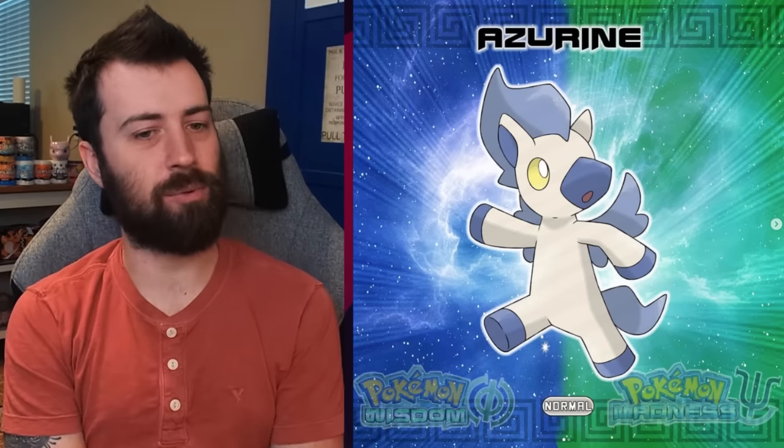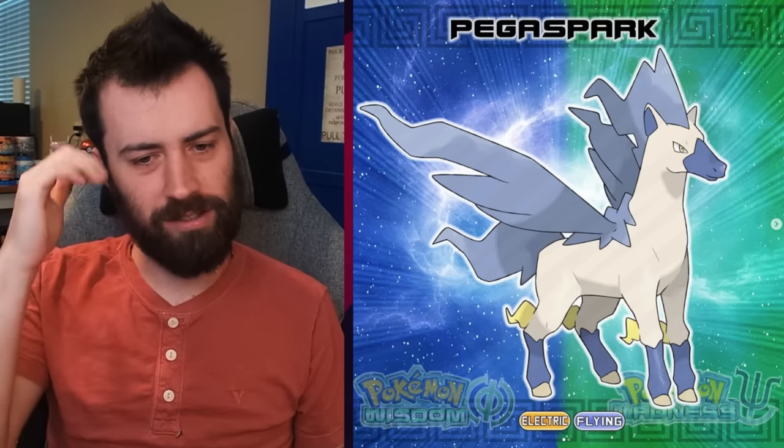Next up, we have Azurine the pony Pokémon, and it looks like it's going to be some kind of Pegasus — a pure Normal type, which is interesting to me. I'm curious to see if it evolves into more of an actual Pegasus and gains the Flying type. It evolves into Pegaspark, and it completely changed its typing to Electric Flying — so we've gone full-on Storm Pegasus. Pegaspark, I like that. It's looking like we're not actually going to get all of the zodiac constellations, though there probably is a Pegasus constellation.